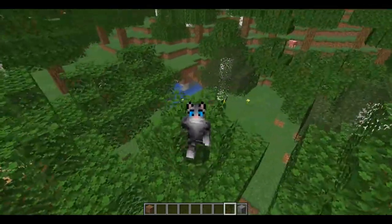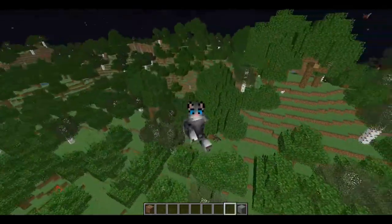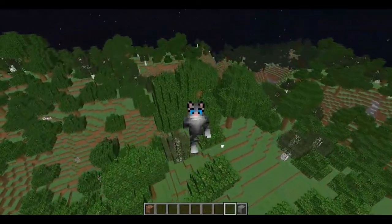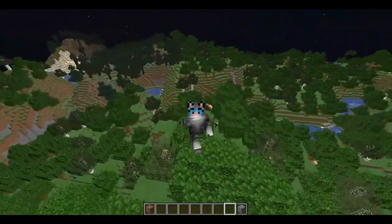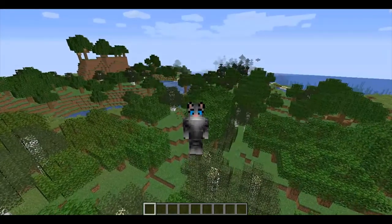Forest biomes also come in a large variety of different sizes, with some being as small as having radiuses of ten blocks, to having diameters of hundreds of blocks. They also come in quite a few varieties — three in total.